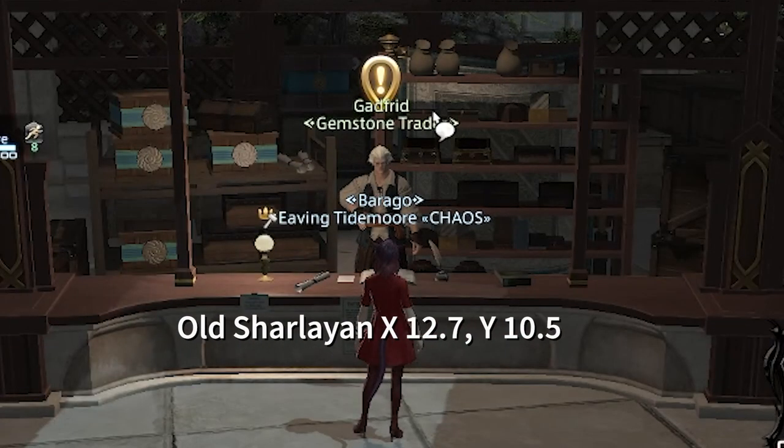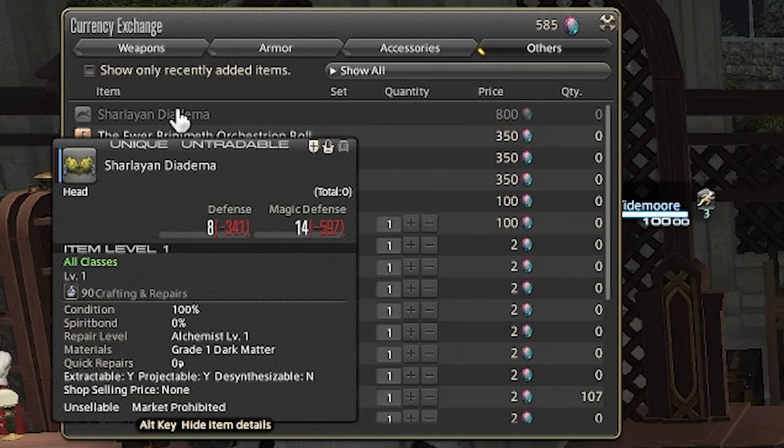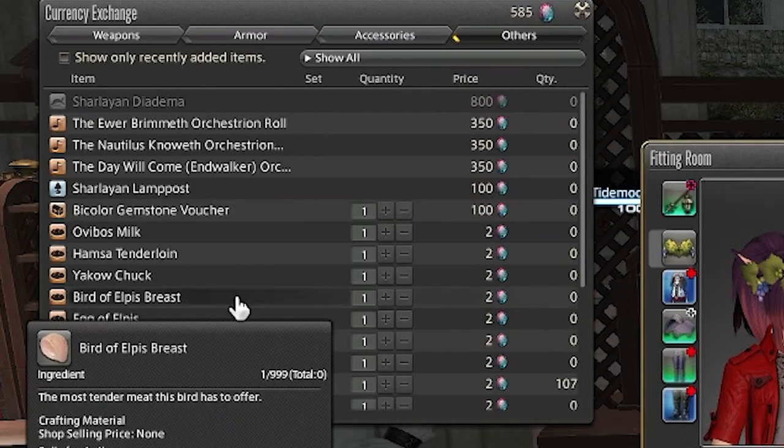The other gemstone voucher vendor is located in Old Sharlayan. They have a few more orchestration rolls, a pretty great vine wreath, a few more furniture items, but otherwise carry the same items as the Radz-at-Han vendor.